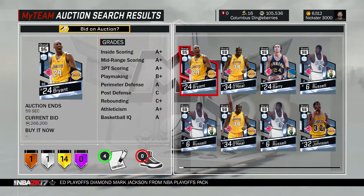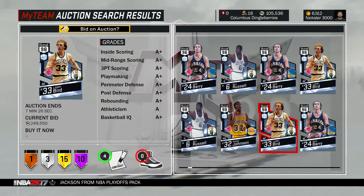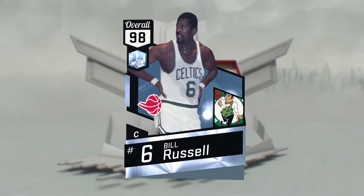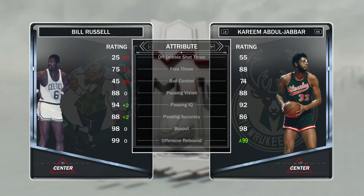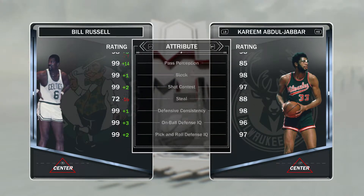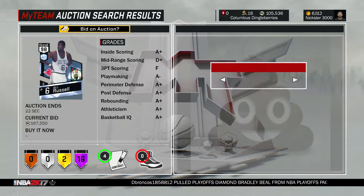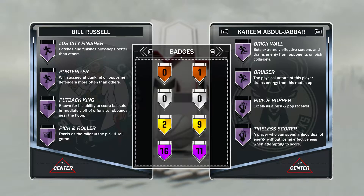Next up we have the Diamonds — the LeBron and also the Larry Bird. The only Diamond I'd pick up would probably be this Bill Russell, specifically for his defense and inside scoring. Bill Russell can't shoot for crap, but he is a really good defender and rebounder. I'd probably put another power forward alongside him and put Kareem at center. He's actually going for really cheap — holy hell. And by the way guys, Bill Russell has 16 Hall of Fame badges — holy lord.